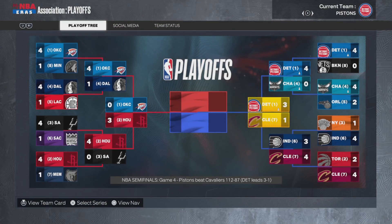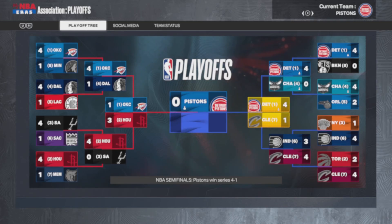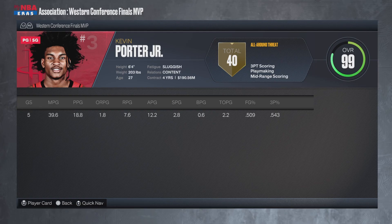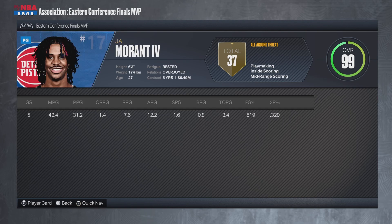I believe the Jazz only made playoffs 2 out of 5 seasons, so they automatically don't count. Detroit's won 2 titles, maybe a third. Kevin Porter Jr. is again your Western Conference Finals MVP: 19 points and 12 assists. Ja Morant IV is your Eastern Conference Finals MVP with 31 points, 8 rebounds, 12 assists, and 2 steals.